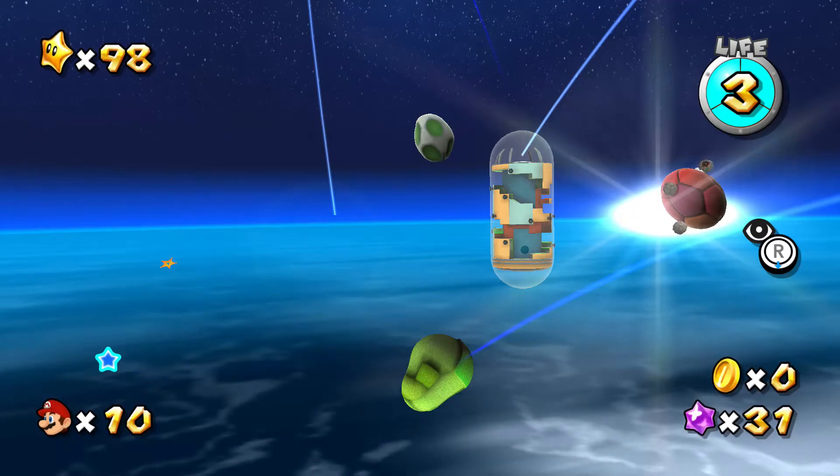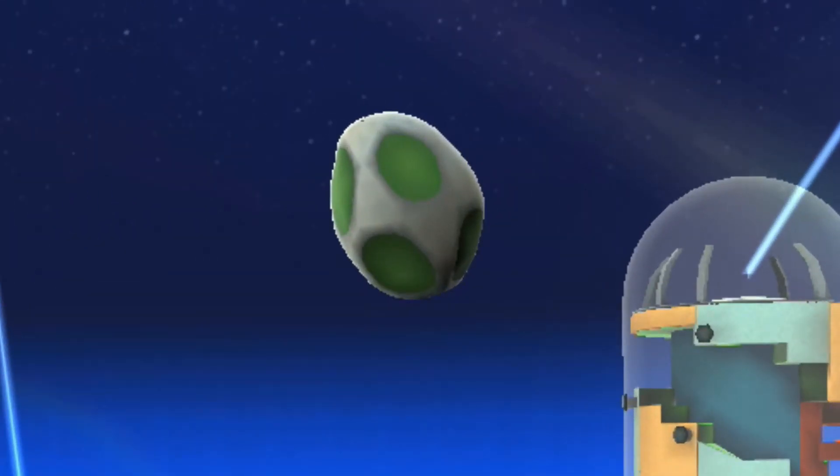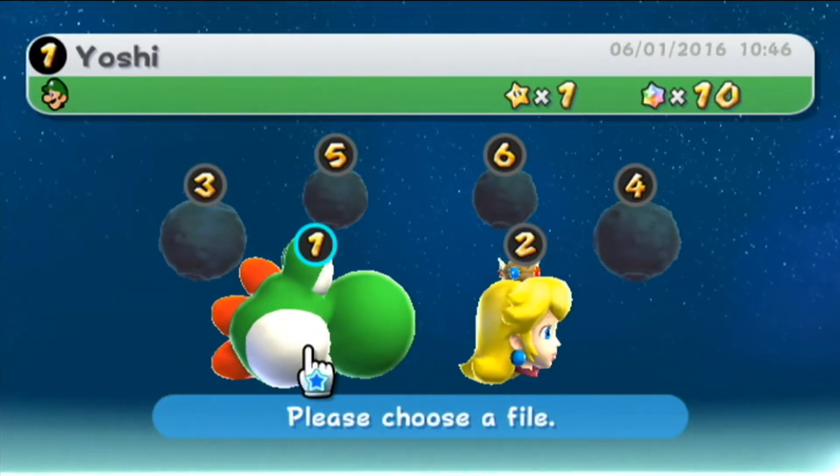Good Egg Galaxy has a Yoshi egg as a planet. Unfortunately, Yoshi was not in this game. However, it's a neat little nod to him — it's almost like they're telling the player, hey, we didn't forget about Yoshi. You can also have his head as the save file icon.